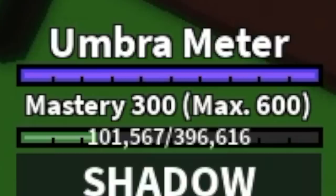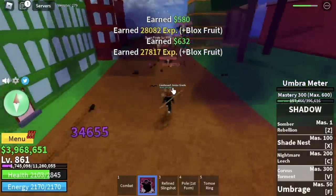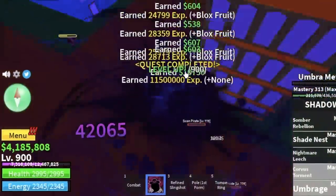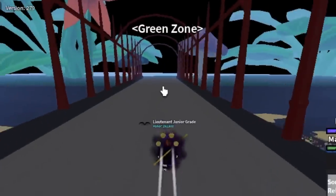If you want a bigger hitbox on the Corvus Torment, make sure your Umbra meter is at max. Now you can grind really fast — team up Umbrage and your V skill. Don't worry about the cooldown of your Corvus Torment because it's really short. At level 900, you're going to your next island, the Green Zone.